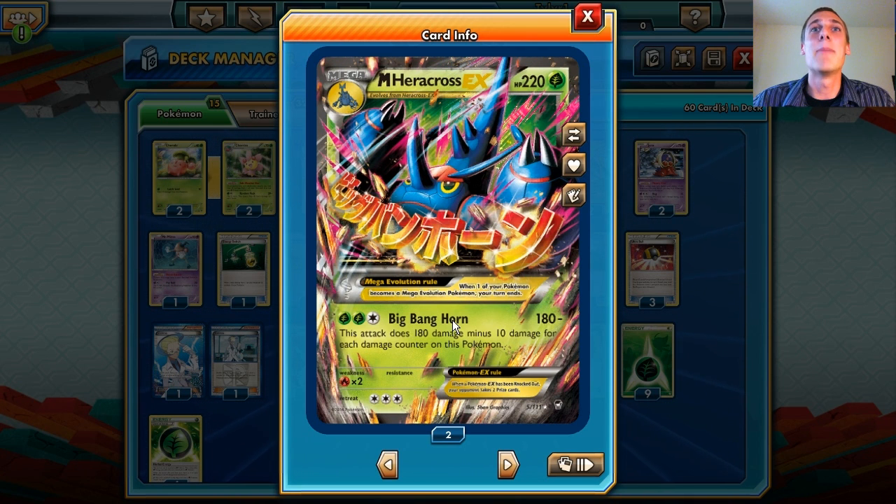Let's look at its attack: Big Bang Horn. For 3 energy, it does 180 damage, minus 10 damage for each damage counter on this Pokemon. So basically, it does 180 damage, knocking out any and all EX Pokemon, with the exclusion of Mega EXs — Mega Evolutions, whatever you want to call them. A great card.